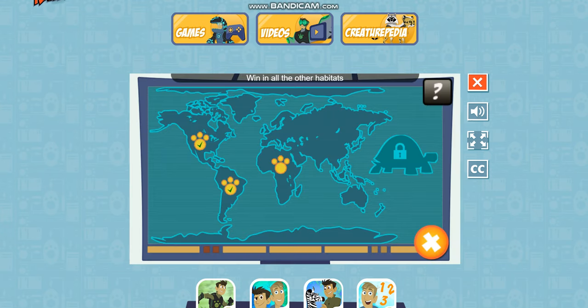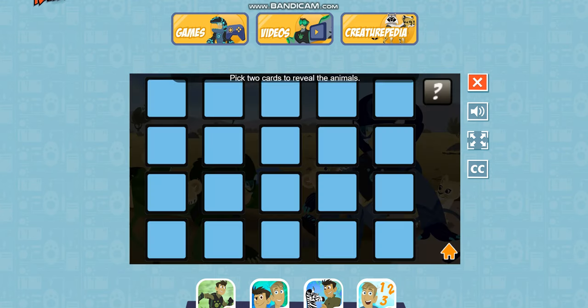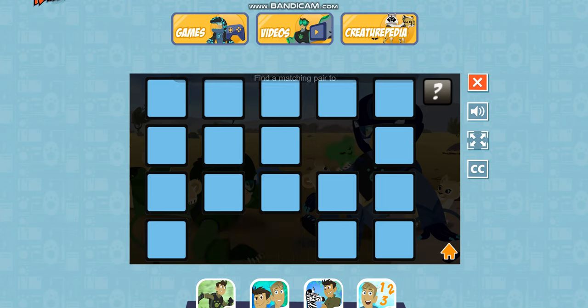Win in all the other habitats to unlock the Tortuga. Traveling to Africa. Hit play to begin. Pick two cards to reveal the animals.